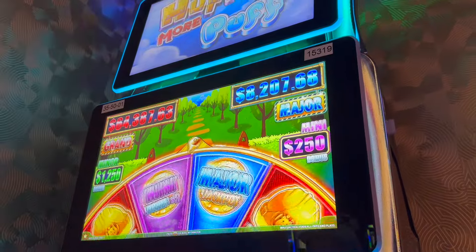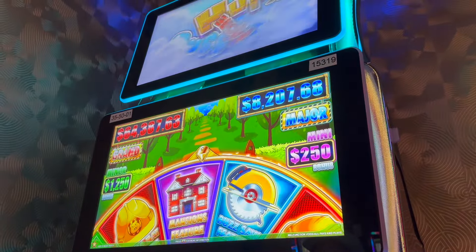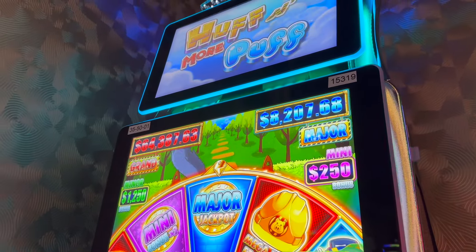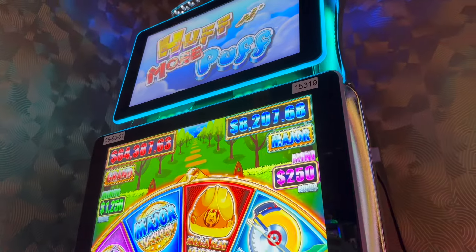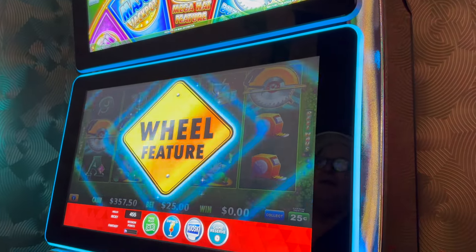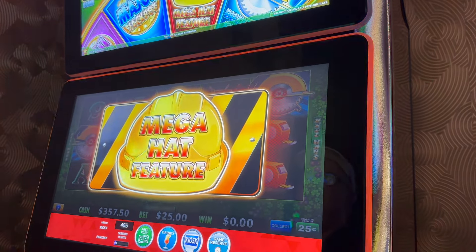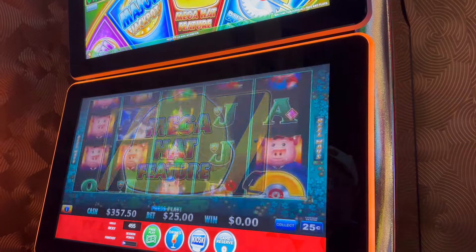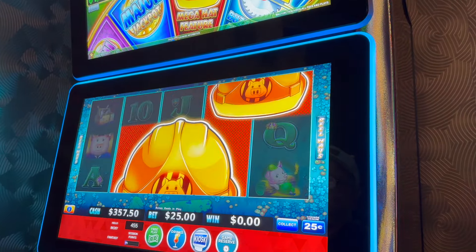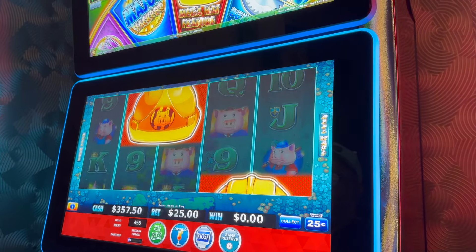$25 bet. We need the mansion bonus. I think that's going too fast for the mansion bonus. Come on. Major would work. Stop. Oh. Thought you had the major at first. All right. $8,200. This has been pretty nifty. One, two, three, four, five, six, seven, nine, nine — full screen. Okay, nine's good.